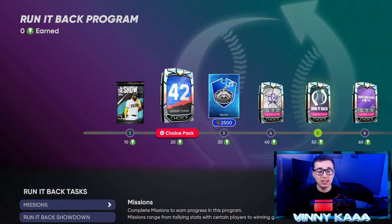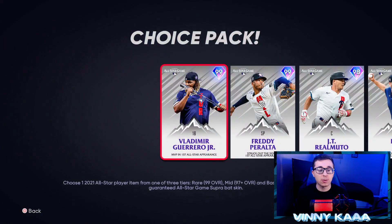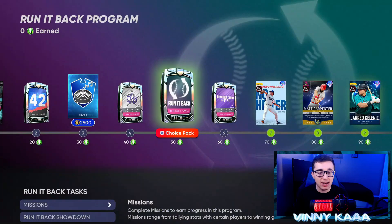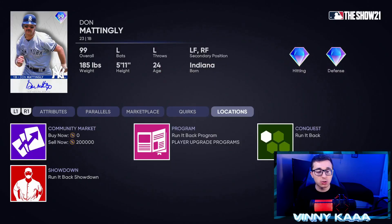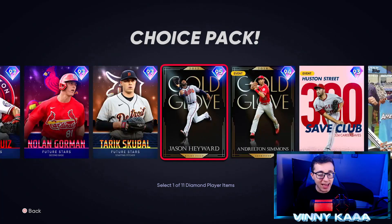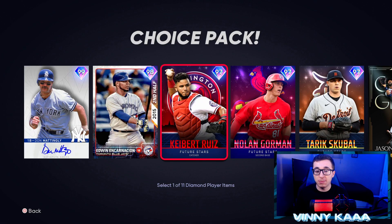At 10 points, you're going to get three standard packs. At 20, you're going to get a 42 choice pack — if you're still looking to get 99 Jackie Robinson, that will help. At 30, we're going to get a Stadium Noise. At 40, we're going to get an All-Star Game Pack, so if you're still looking to get Vladimir Guerrero Jr. — he's 140K — you could possibly pull him in this pack. At 50, we're going to get this Run It Back pack, and you're going to get a choice of one of 11 diamond items. It looks like you'll be able to choose which one you get, not just five like they did last year. It says select one of 11, so I imagine every single card in the Run It Back program should be in this pack.